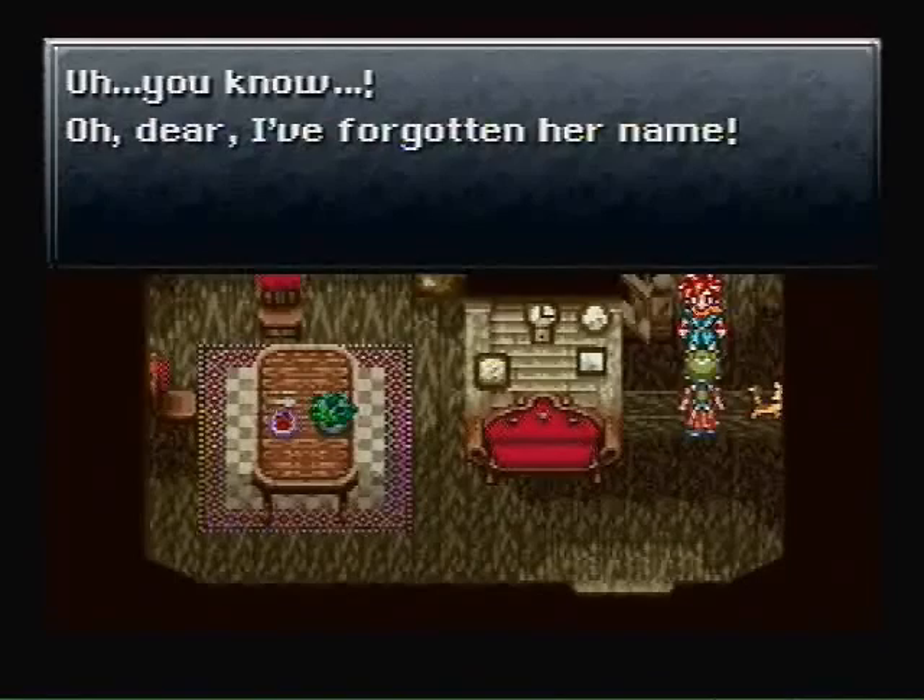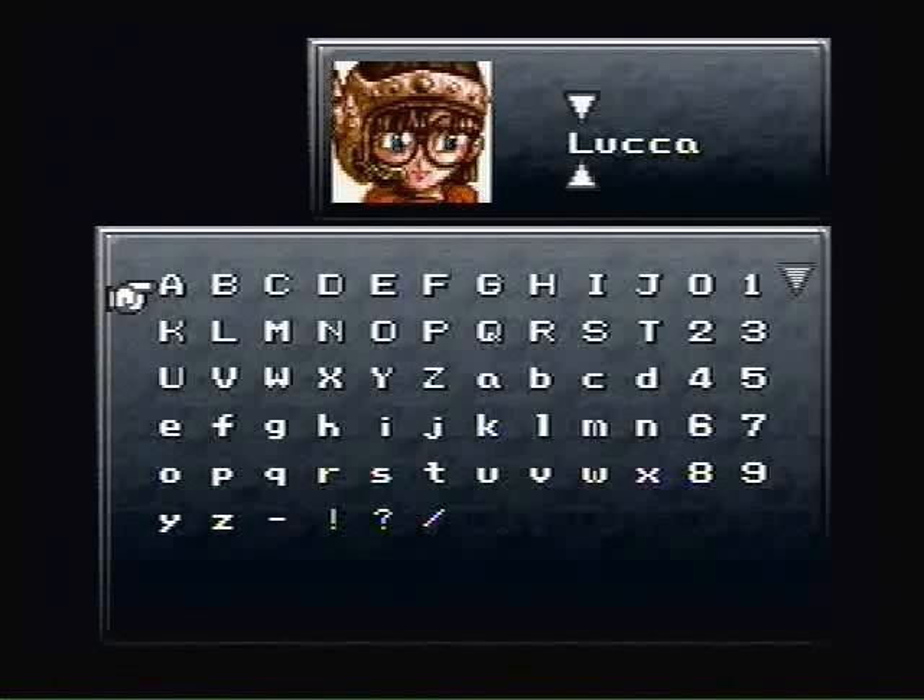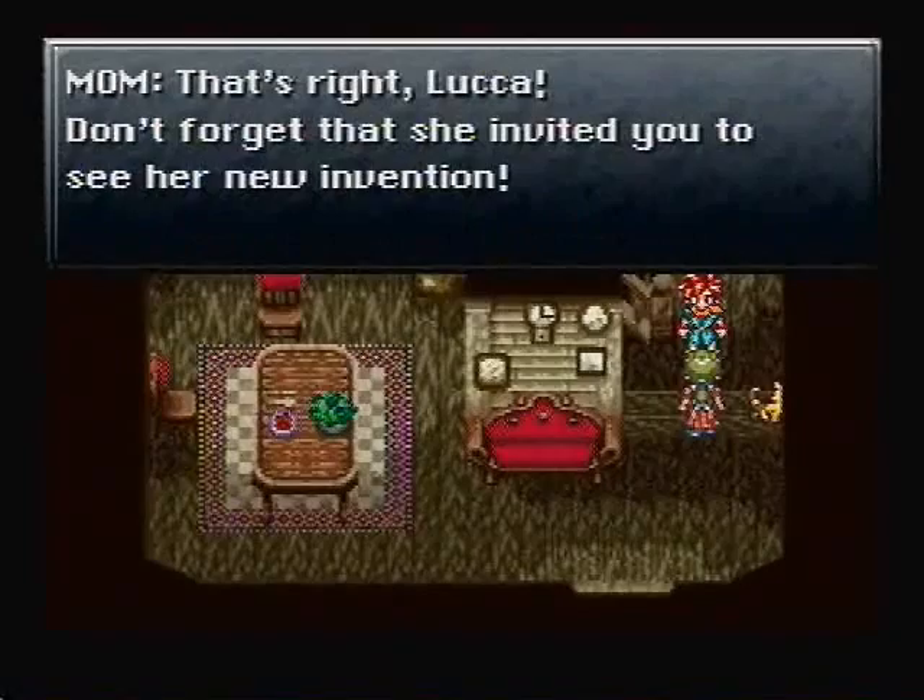By the way, the inventor friend of yours — I forgot her name, it seems like at the start of all these games everyone is mentally retarded; no one seems to know anyone's name. We're going to go with Luca — I like the classics. Luca — don't forget she invited you to see her new invention. I suck at this thing called speaking today.